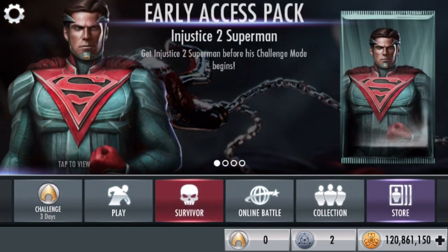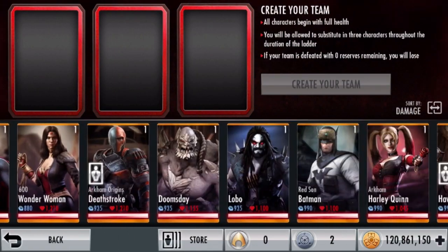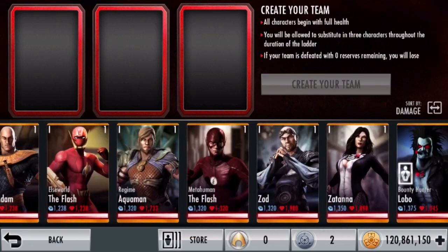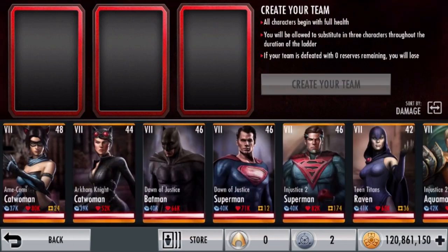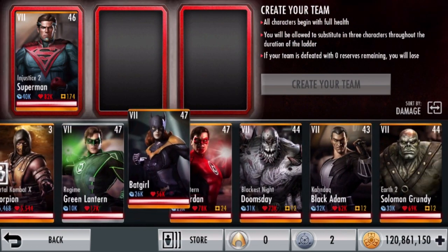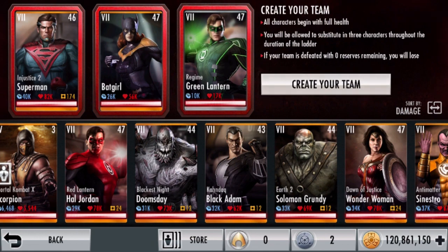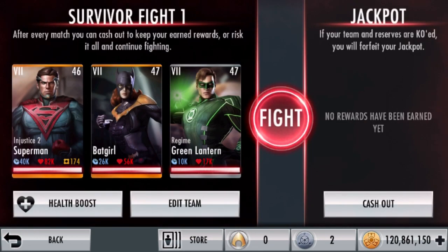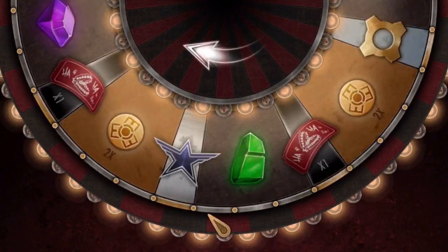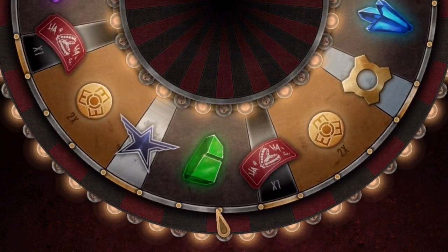Now let's get into a match. We'll go into Survivor mode. We want Superman in the number 1 spot, and we also want Batgirl for starting power, plus the scimitar — that's going to be sick. And Regime Green Lantern to help with power gain, so we should be set for the match.